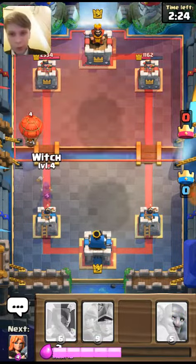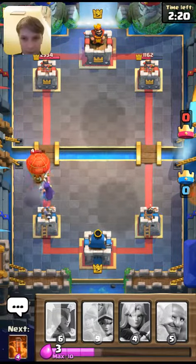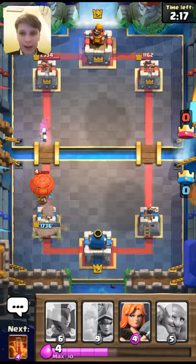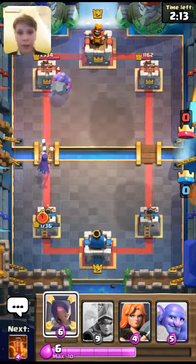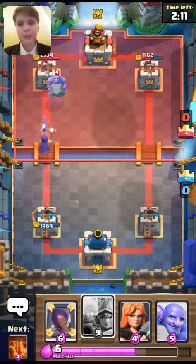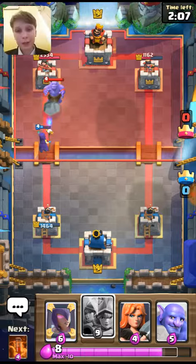Dropping the witch. The balloon's going to get a hit off but we've got the sparky damage, so we've got the tower down to less health. I'm feeling pretty confident.